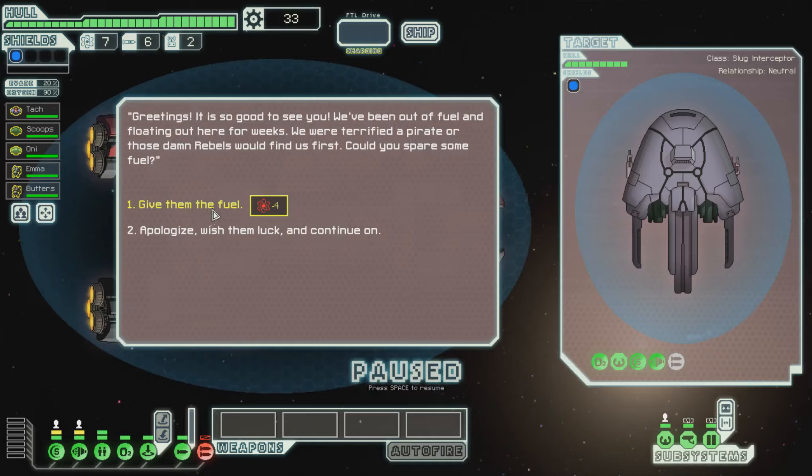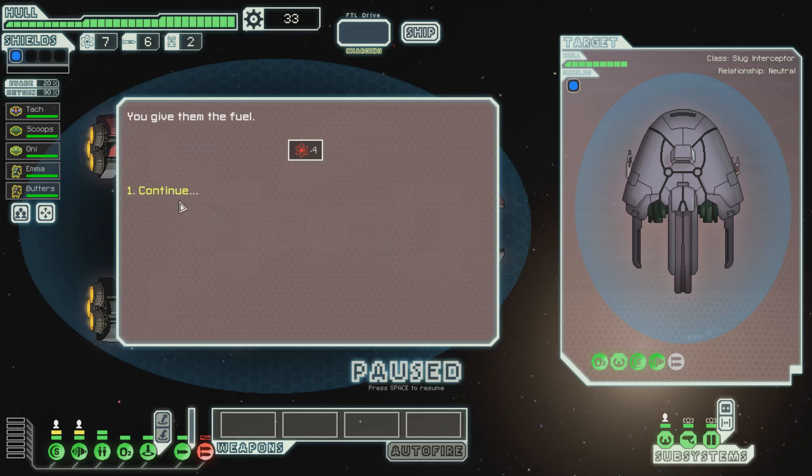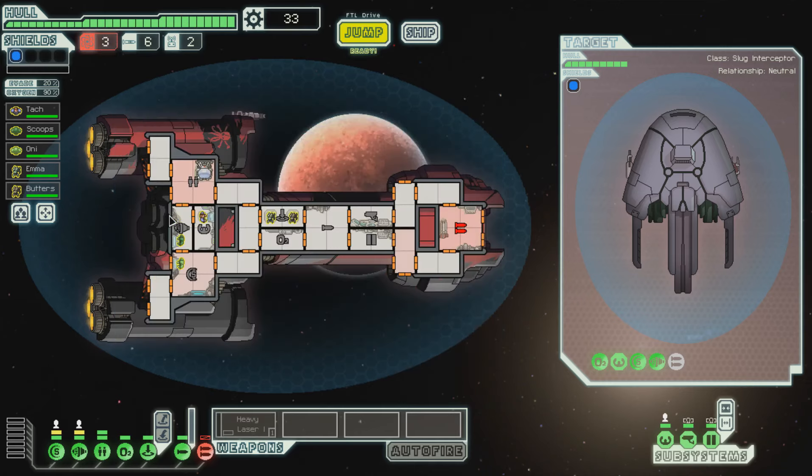Let's give them the fuel. We're low on fuel, but we can surely hit a store soon. Yes! And they gave us a weapon, and it's a single power weapon!